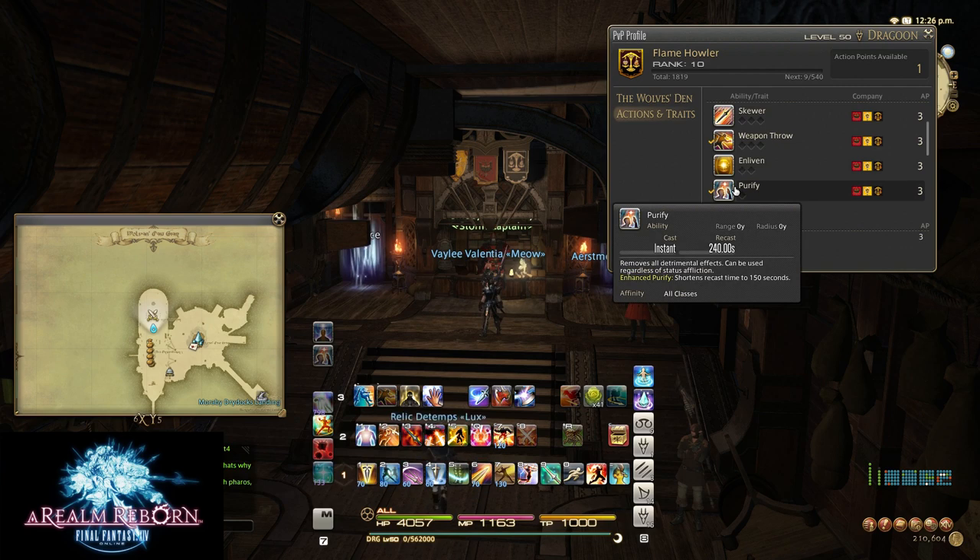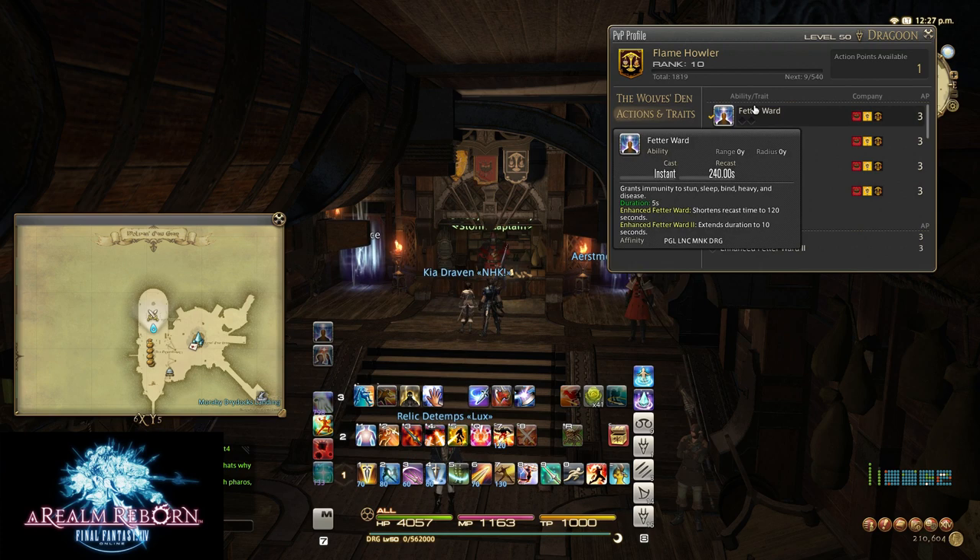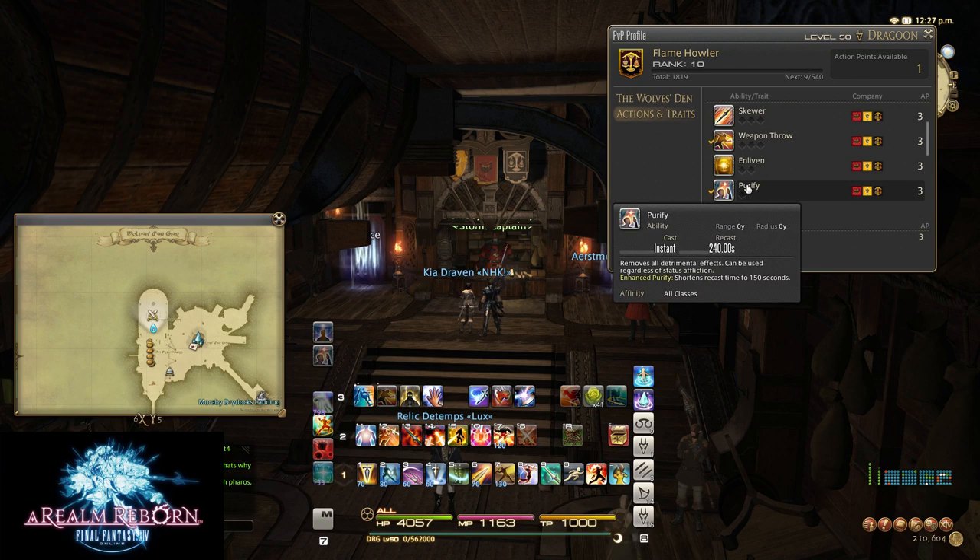Your next skill, and probably your most important currently, is Purify — and this is the first skill you want to pick up. Currently black mages and white mages sleep you constantly, and those sleeps last for 30 seconds. It does have diminishing returns, but 30 seconds is really long when matches barely last 2 minutes. If they sleep you for 30, then 20, then 7 seconds, that's 57 seconds total asleep. What Purify does is remove all detrimental effects — and it can be used while you're slept, which is amazing. I made the mistake of thinking Fetter Ward did that. Highly, highly suggest getting Purify first.